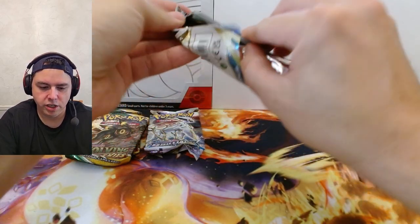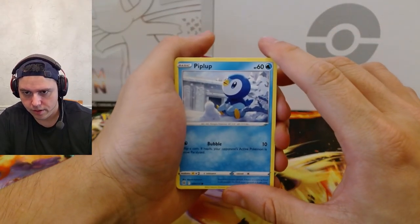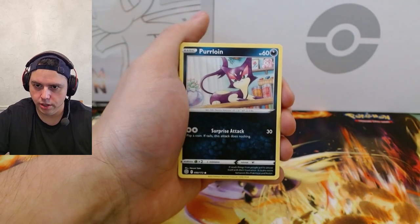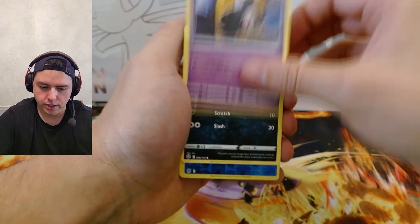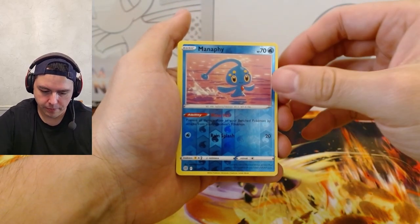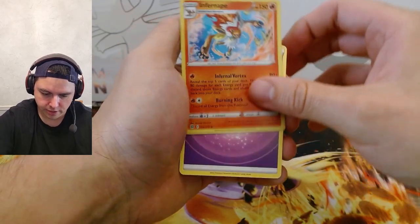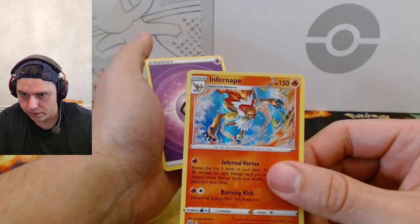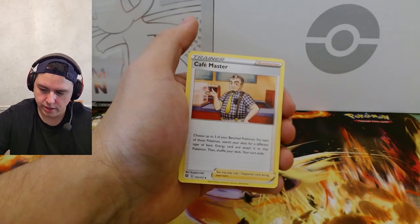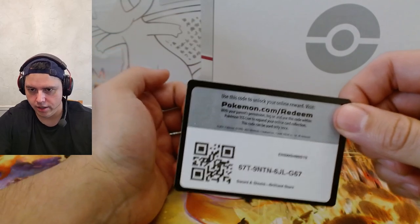On to Brilliant Stars, and nothing even worse yet — oh man, it's a tough opening here. We got Piplup, Shroomish, Purrloin, Duskull, Sneasel, reverse Manaphy — not bad. We got an Infernape hollow — all right, nice card. I like that; it looks pretty cool, the colors are pretty nice on it. Psychic Energy, Fresh Water Set, Cafe Master, Weedle, and the code card.